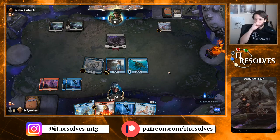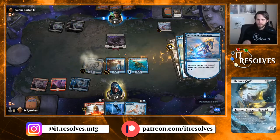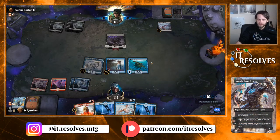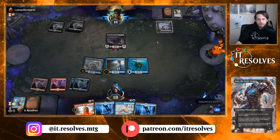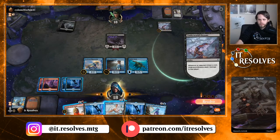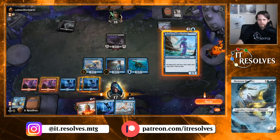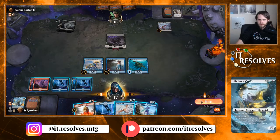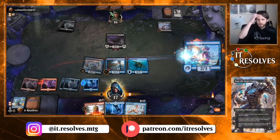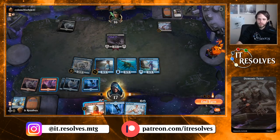Most likely we're just going to end up countering whatever they do here. Could be any number of things — if it's not that big a deal we'll let it resolve. Just Vexing Gull — oh, that's not good. We're going to take damage here but we do draw a card, and we save ourselves quite a bit more damage from Gary. They're tapped out so let's swing in first. I love this because the Hidden Coves gets to come down, and next turn during their turn we can leave up either one of these thanks to the cost reduction.